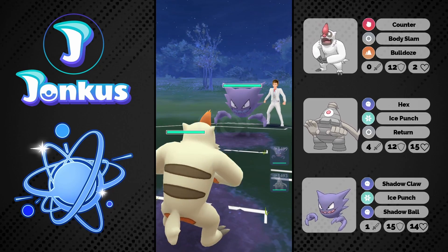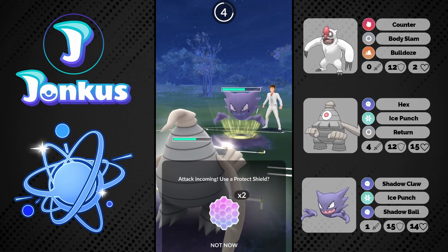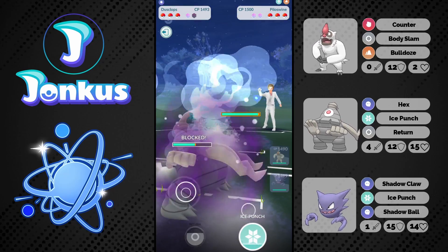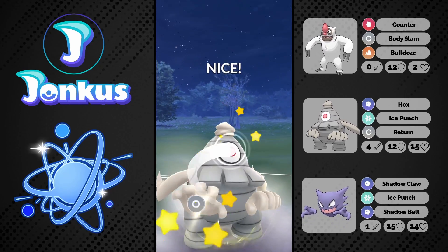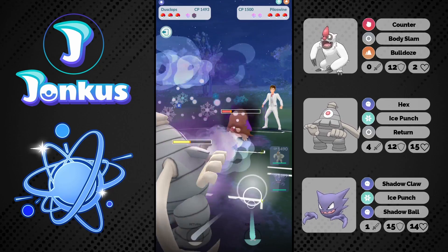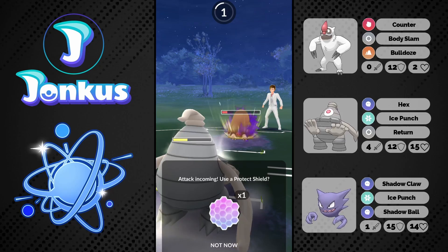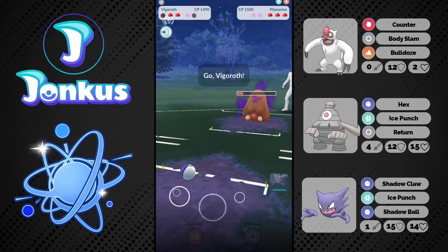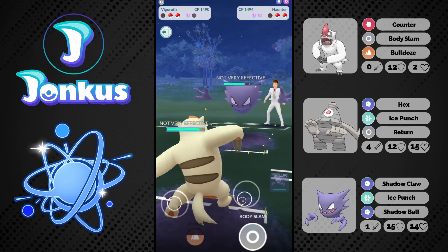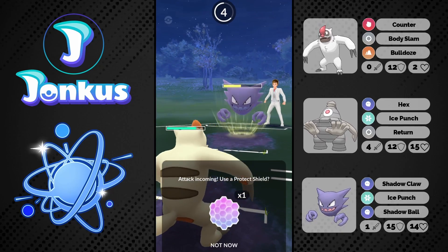We see the next opponent having a Haunter in the lead again — I hate this lead. We go into our Dusclops immediately, doing some nice damage with Hex which is pretty decent. We might be able to win this in the two-shield scenario, but they swap out anyway into their Piloswine. We go for one Return and get a lot of damage on it — going to be even a Shadow version of it, which is crazy. We can let this move go through — going to be an Avalanche — and we go into our Vigoroth to farm this thing all the way down.